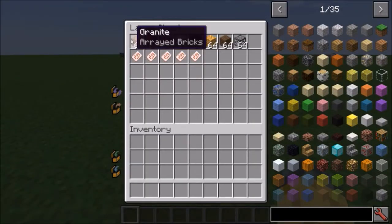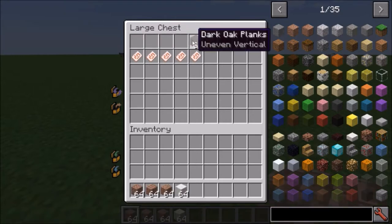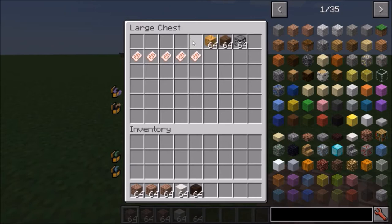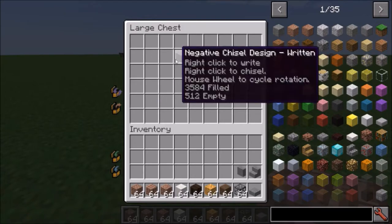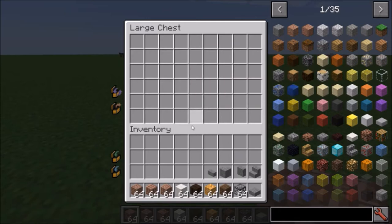Here are the materials required: arrayed bricks, roads and pillars in granite, as well as trodden bricks for blocks of quartz, uneven vertical dark oak planks, neon glowstone, smooth spruce planks, and iron-fenced glass. For negative chisel designs, we need slabs, stairs, vertical slabs, corner stairs, and these little windowsill-type pieces.